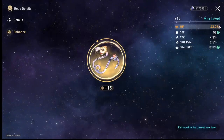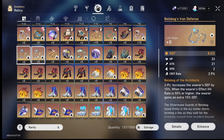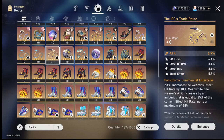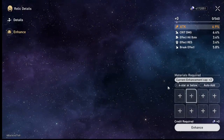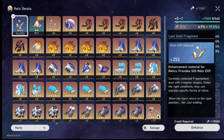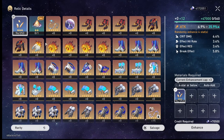Effect resistance and HP — that's actually pretty good for a row. Fan speed and break effects — yeah, that's not that good at all for that set. Attack, crit damage, effect hit rate — let's see where this one goes. It ended up being good. Now I have plenty of material to level this all the way to 15. You basically have to rapid-click, which is a bit of a dumb feature.